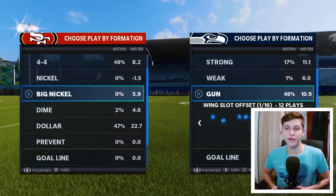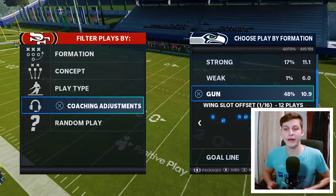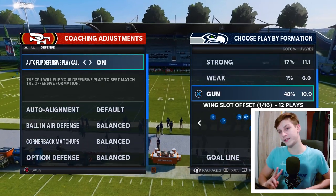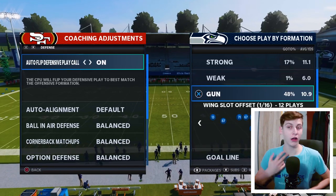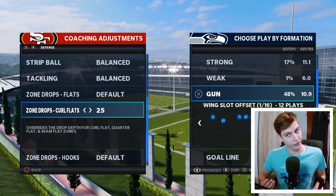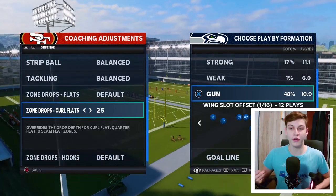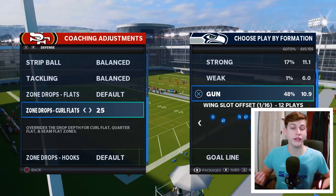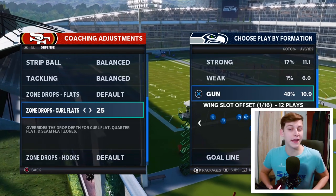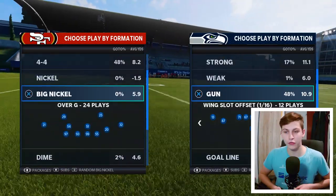We want to talk about Big Nick Glover G. This really begins before you even load up the game or play a single snap. You want to go to coaching adjustments and make sure you have two things set: auto-flip defensive play call on, and change your curl flats to either 25 or 20. That will change the depth that your curl flats play at — a feature introduced this year that lets you manually change where your zones play.